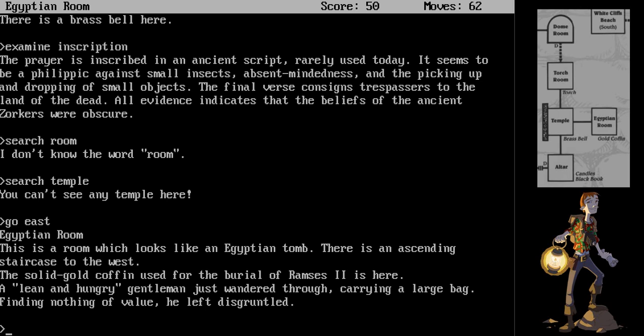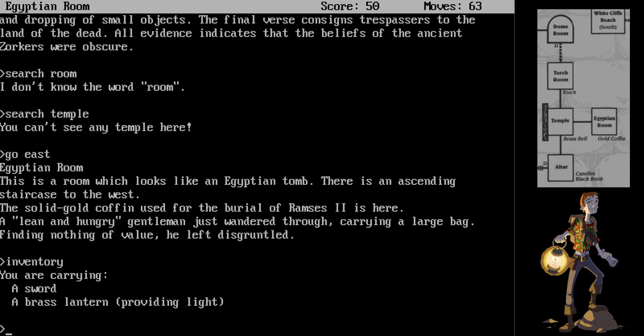Egyptian room. This is a room which looks like an Egyptian tomb. There is an ascending staircase to the west. The solid gold coffin used for the burial of Ramses II is here. A lean and hungry gentleman just wandered through, carrying a large bag. Finding nothing of value, he left disgruntled. Let me check my inventory. He did not take anything from me. That gentleman may have something to do with who's locking the trap door when we come down here.